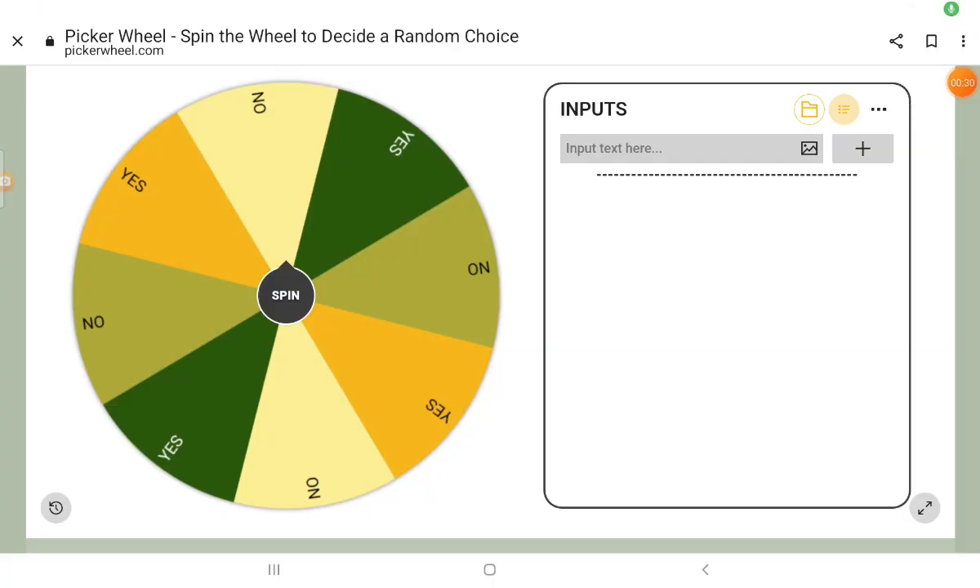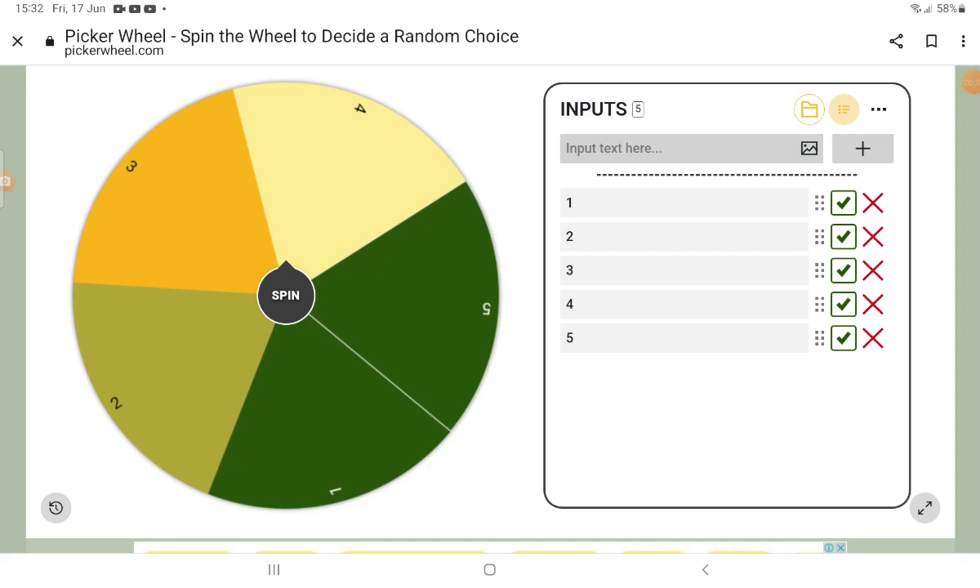I'm here with the wheel. To make this easier, I've given the numbers of the tens. Let's spin and see which ten we get.